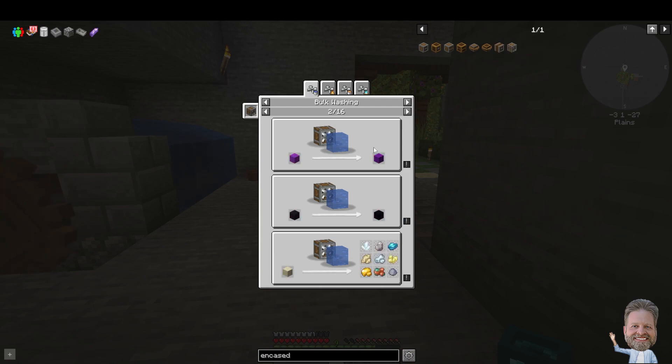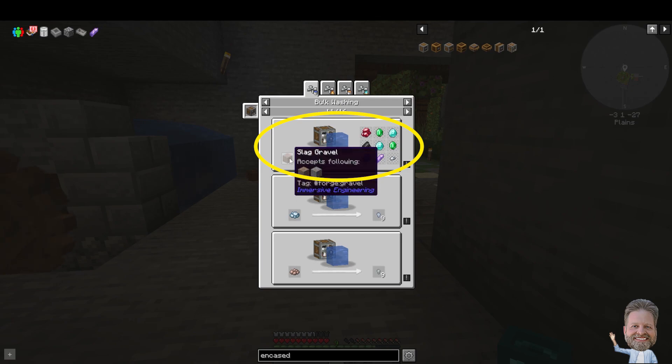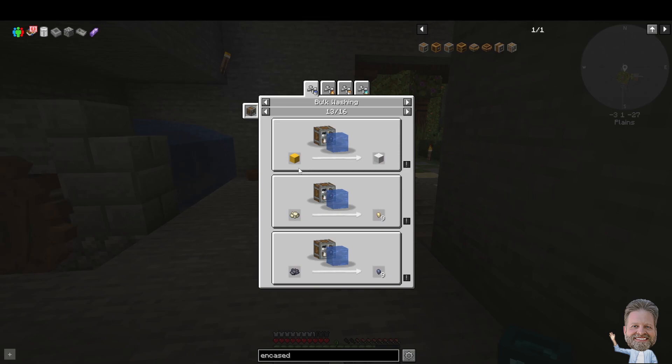Using the encased fan, we can wash to get other resources. Let's look at the encased fan to see what it's used for. We can do bulk washing to get all kinds of things like sand, copper, gold, and all these resources, including clay. These are all one-to-one. We can also get endstone resources once we get out there. From gravel we can get diamonds and emeralds. And we can wash dust to get redstone.